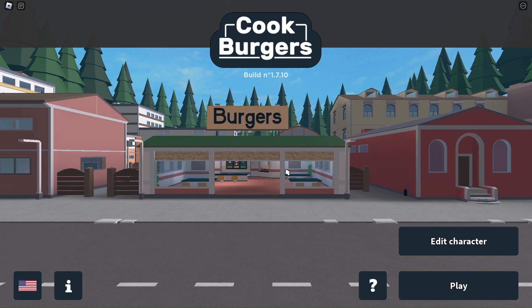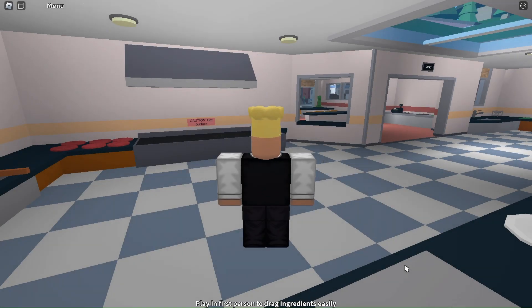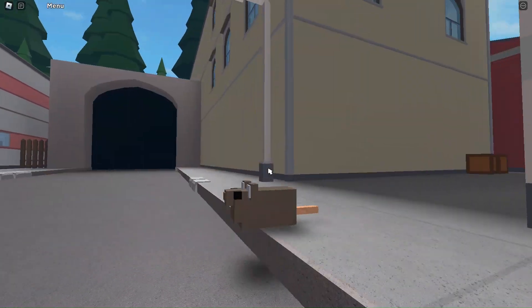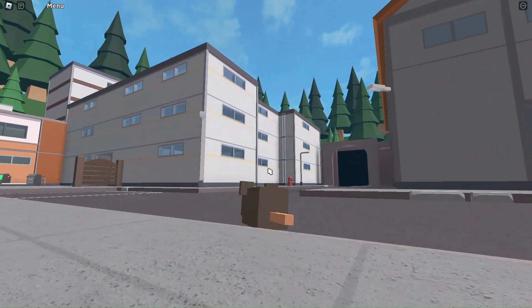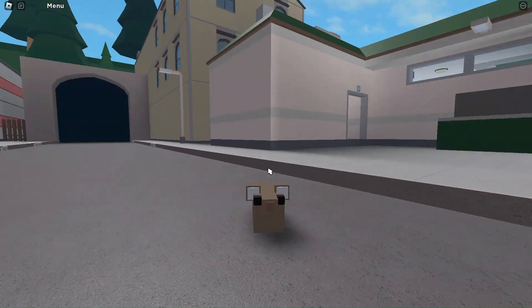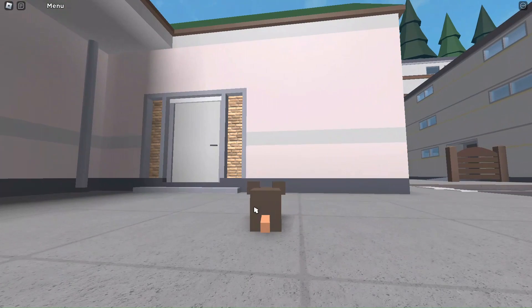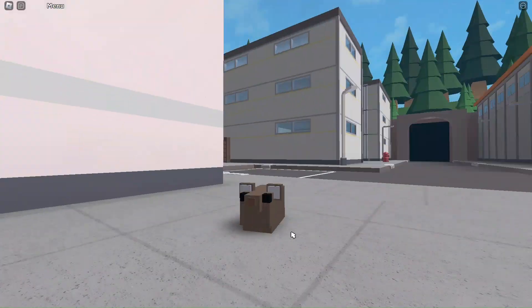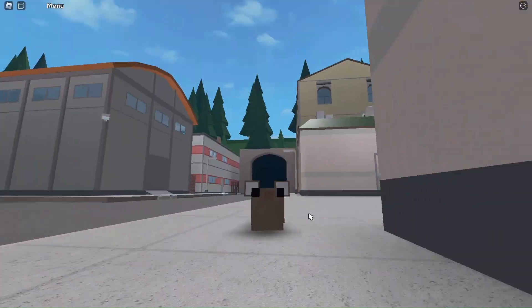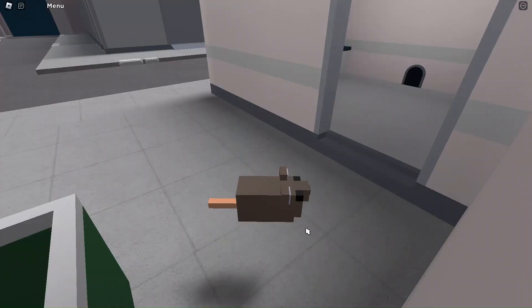Hello everybody, welcome back to another video. Today I'm going to be reviewing every single rat in the game. The first rat is just the basic rat — it's a brown rat with a peach tail, black eyes, little gray fluffy ears, and a different shade of brown for the nose. It's cute looking. I really like him, but he's just a basic rat with no special abilities.